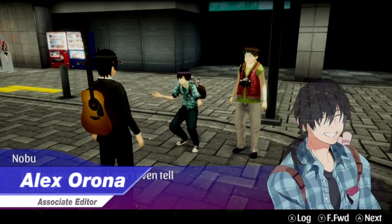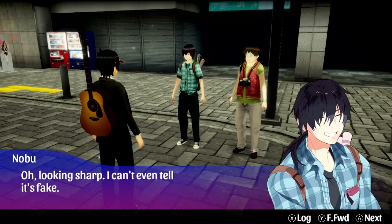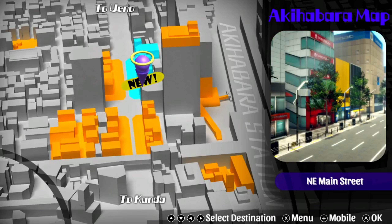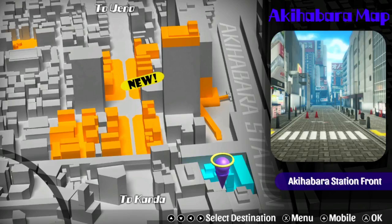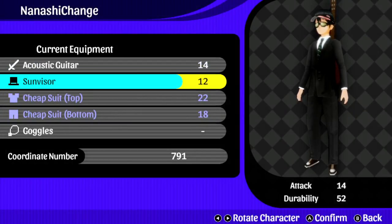Originally a PSP game, Akiba's Trip: Hellbound and Debriefed is the first of the HD remakes in the franchise to be brought to updated consoles. The series acts as a love letter to otaku trends, fan service, and Akihabara as a whole, with local points emphasizing the culture surrounding what's known as the Electric Town. The city is alive here with lots to find and explore, but one thing I didn't find was a lot of fun.